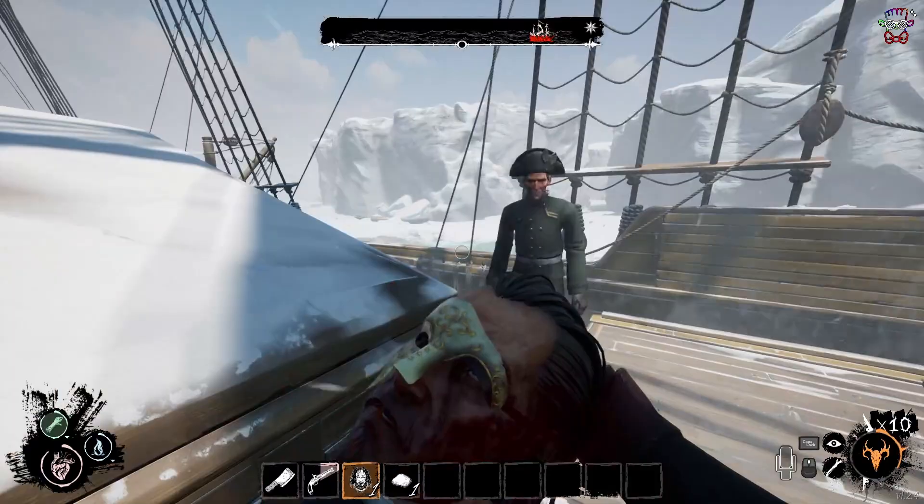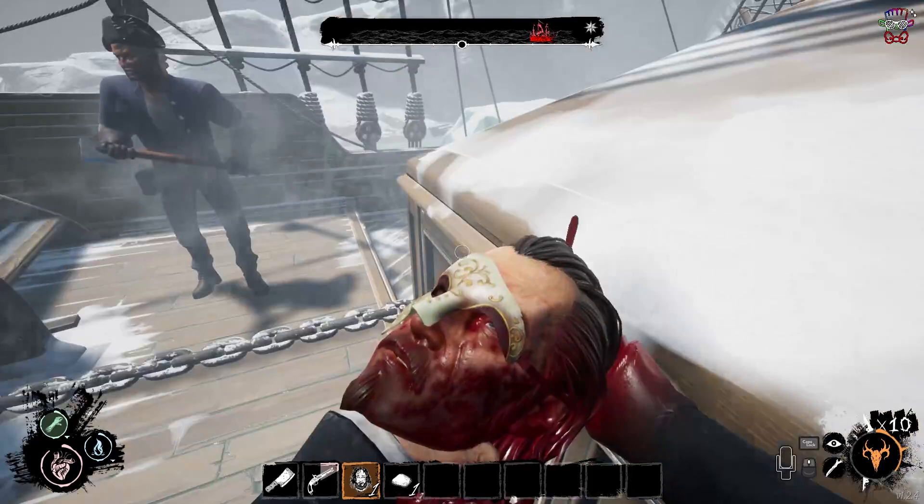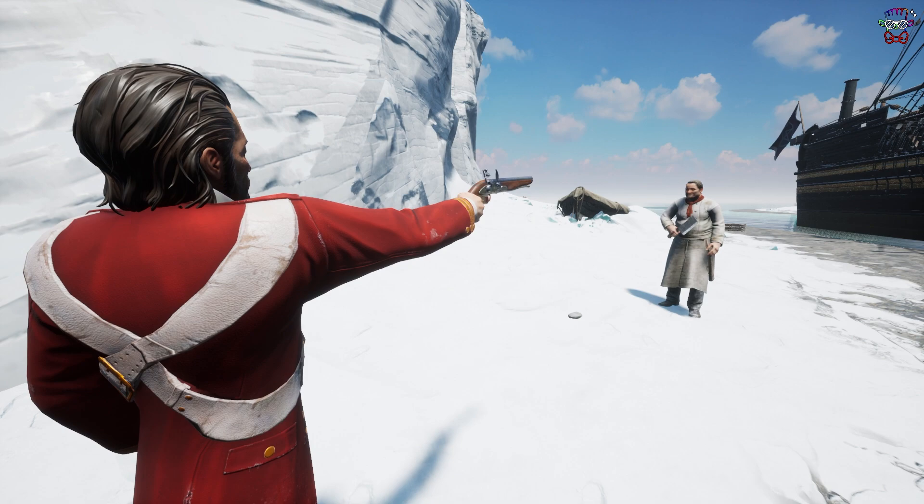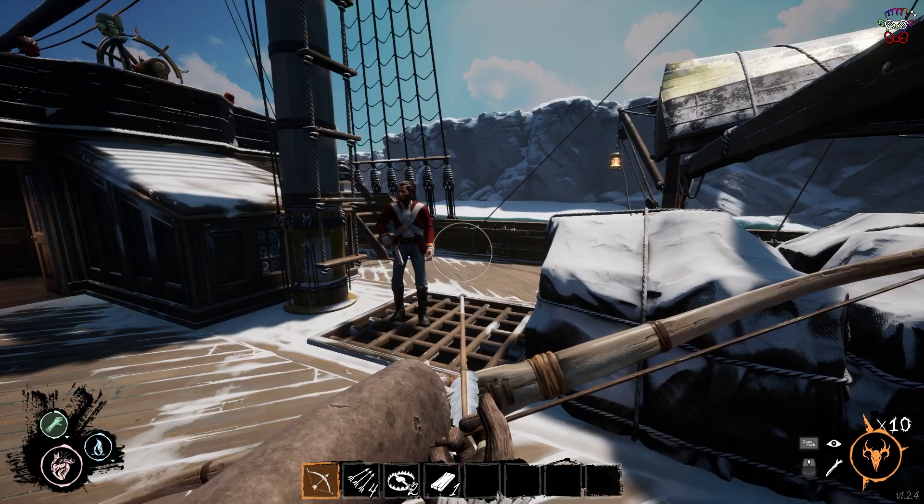When identifying him from far away, look for his posture, running style and head shape. The Marine is slightly hunched forward, which translates to his running style where his head is forward of where you'd expect it to be. His head is rounded at the top, with shoulder length hair that stands out from other characters. In the brig, the Marine's sleeves are red with bare hands, making him hard to mistake for any other character.